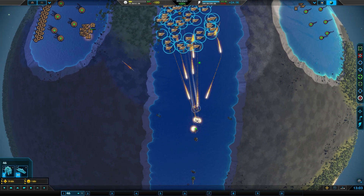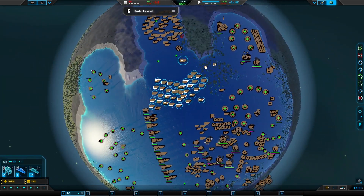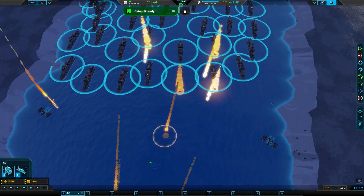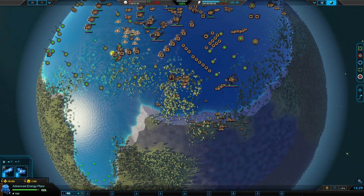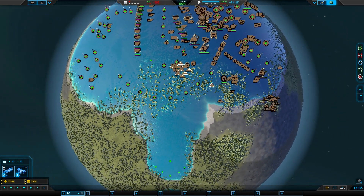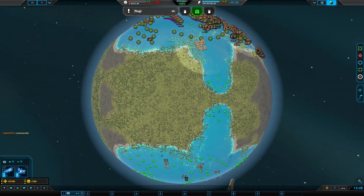Fire the missiles. The god emperor of mankind will be pleased with our progress down south. Push on! More waves would be sent over. There's a commander on the left side, right over here. The right side is just not going to work out anymore.